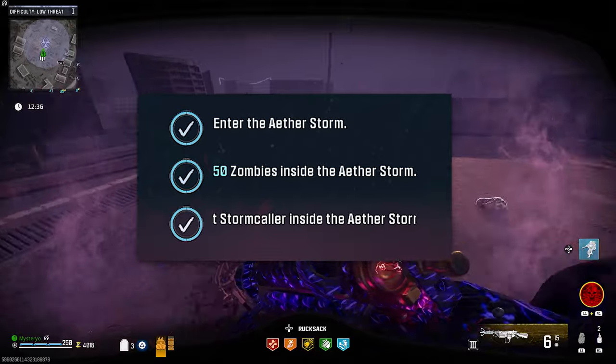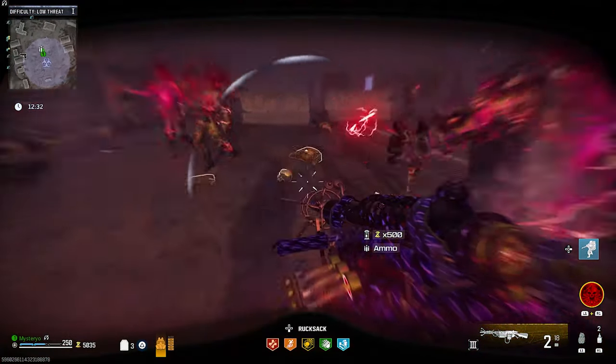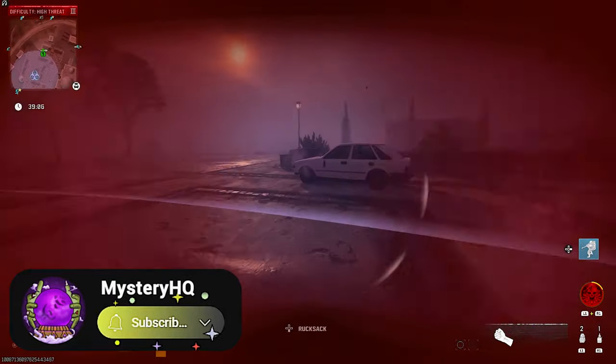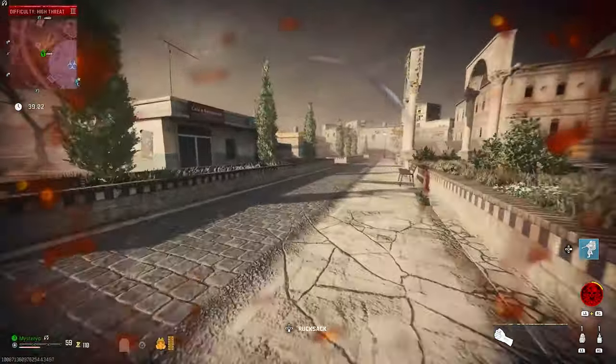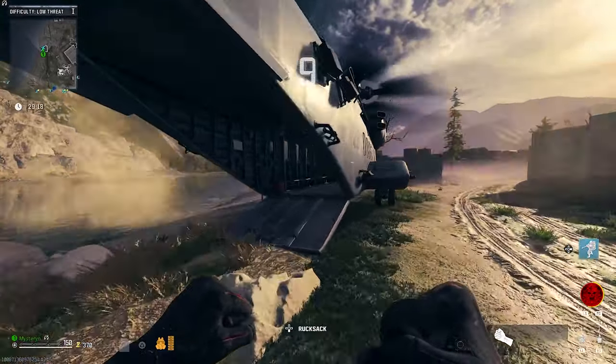Killing the Stormcaller is required to complete the tier 4 mission Closing Time in Act 3 to progress the story. But before we start, if you are unlucky enough to have the Aether Storm inside the high-threat zone, exfil at the beginning of the match to keep everything in your inventory for the next game.